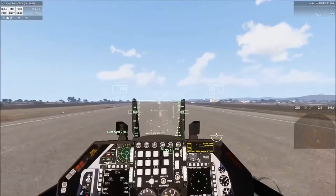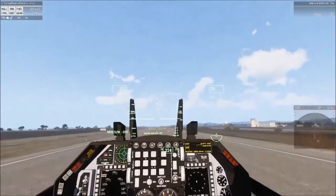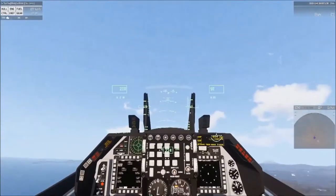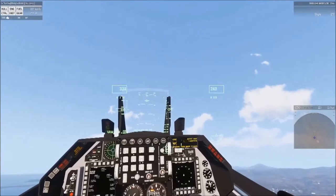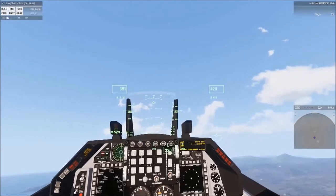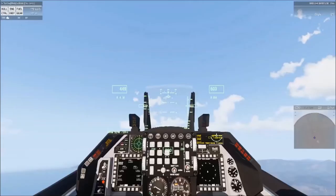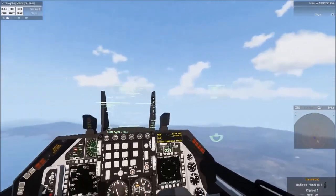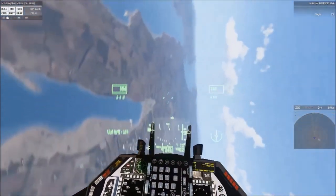Just want to hold that center line. Make sure you use a gentle back pressure so you don't strike that tail. Gear's coming up. We're just going to maintain that runway heading and climb out. Telos Tower, Eagle 1 departing your airspace to the west. And that's it — we'll go into the flight maneuvers next.